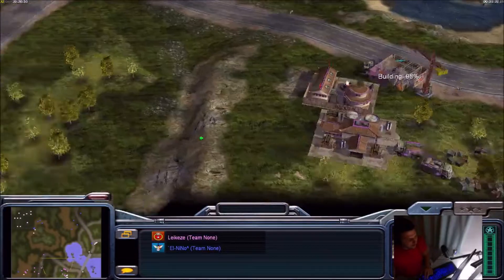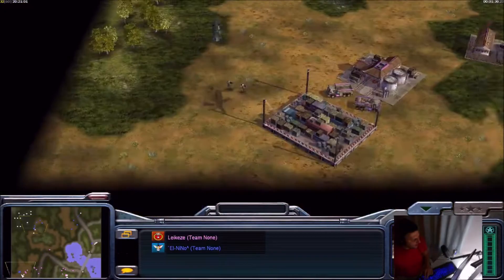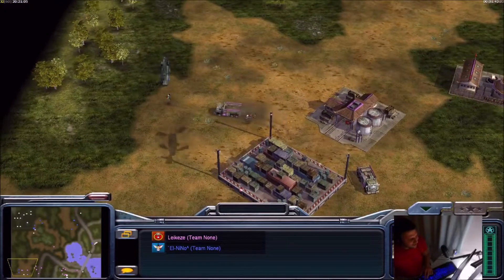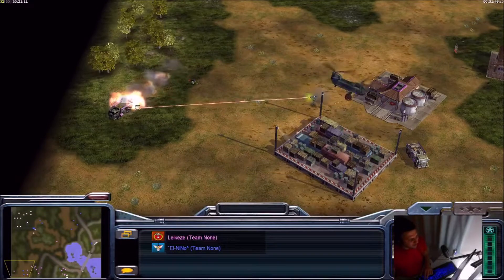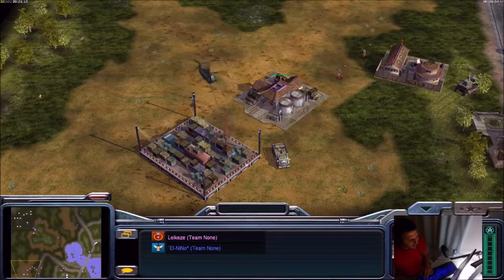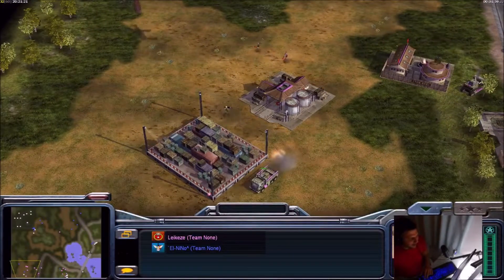From El Nino we already have a draw — it's two missile defenders. Legacy missed the first laser lock, so this one supply truck will go down. A tank hunter is going out from Legacy, but the missile defender is still here. Legacy is paying attention — he needs to get a minigunner at the same time, and he's already capturing all the oils. Currently he's on one supply.